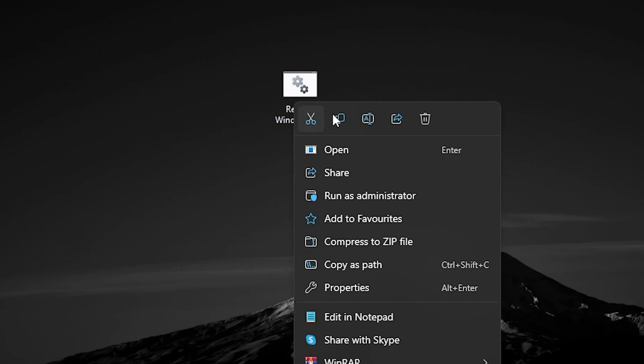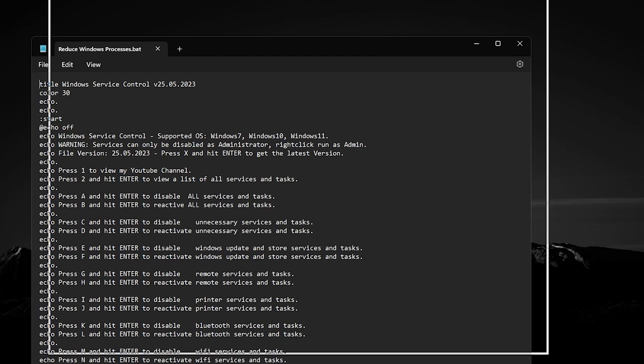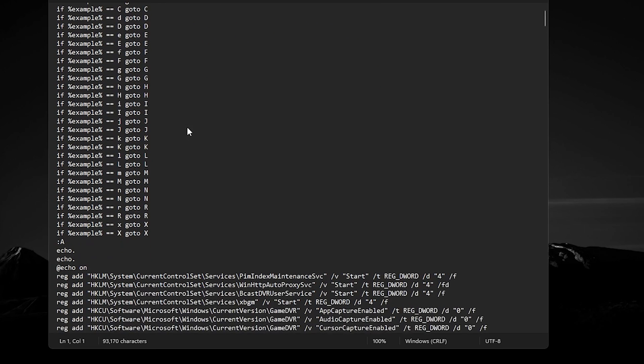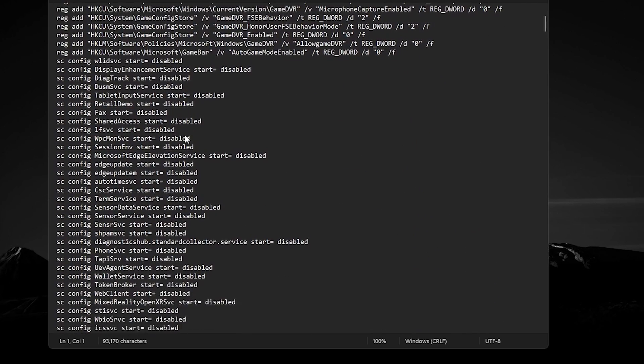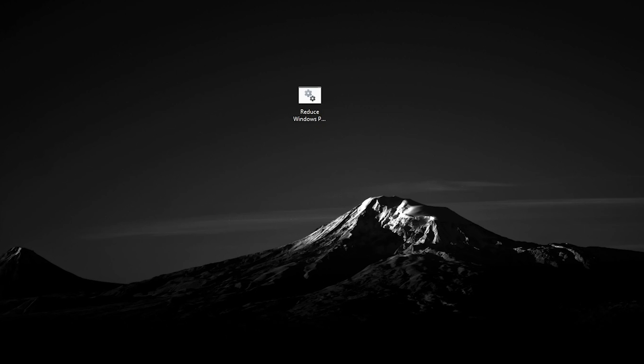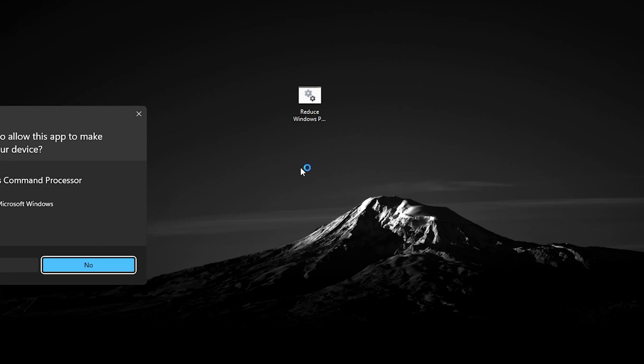Once you've downloaded the file, right-click it and go to 'Show more options,' then click Edit. You can scroll through and see what the optimization does, how it disables services, and how to revert all settings back to normal. You can check it in edit mode — this is completely safe. Now simply right-click and run it as administrator for full access.